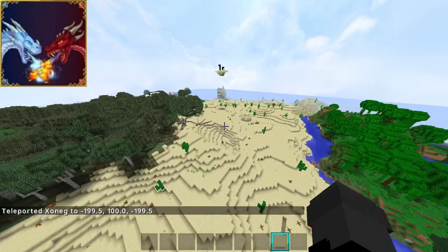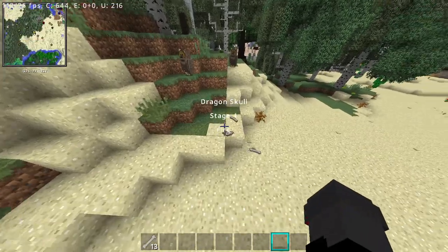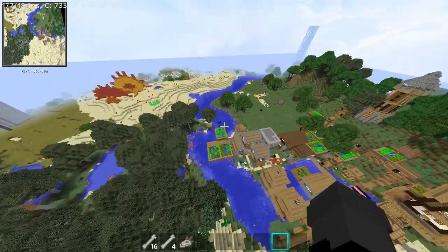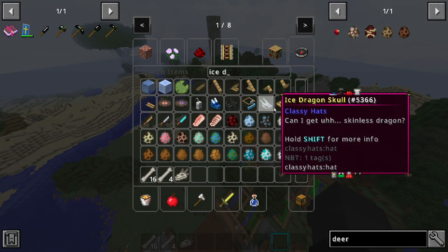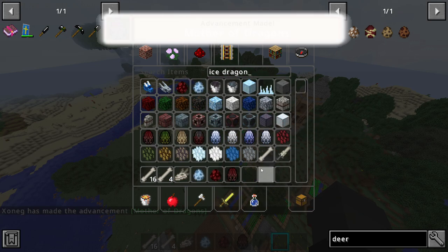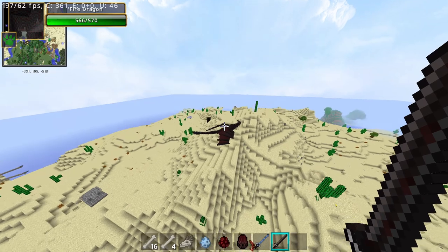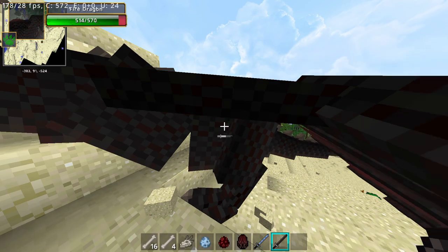Coming up next we have Ice and Fire. This one is my favorite mod — fighting multiple mythical creatures makes the game feel harder, and it adds the most overpowered armor in the game, called Dragonsteel. The Longsword deals 42 damage and has a durability of 20,000, while the armor has a minimum of 30 armor points and a minimum of 5,000 durability, which is probably going to motivate some people to grind.